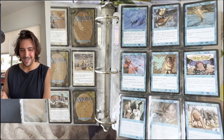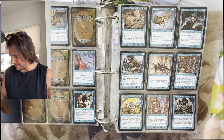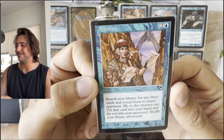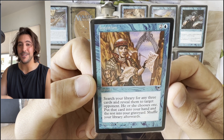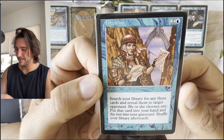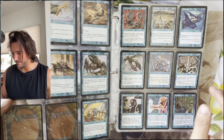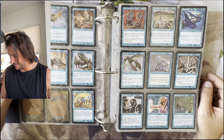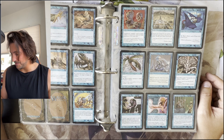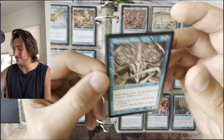Beautiful Duplicity. I think our money card in blue is actually — here we go right there — Intuition. Intuition is actually the most expensive card this set. It's at around $160, which is a fair amount of money for an old card like this. It's so old school, such a throwback. I know I just keep pulling out the slivers because that's what I'm drawn to.